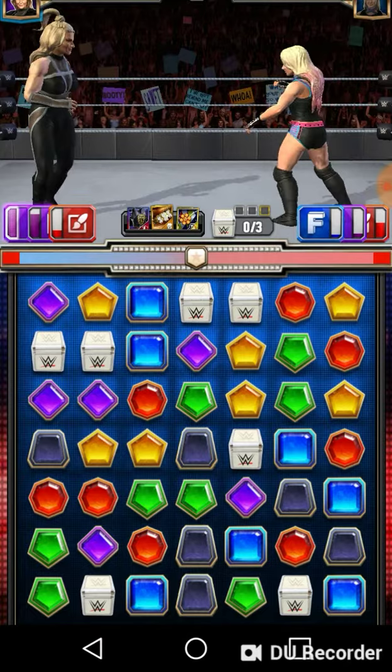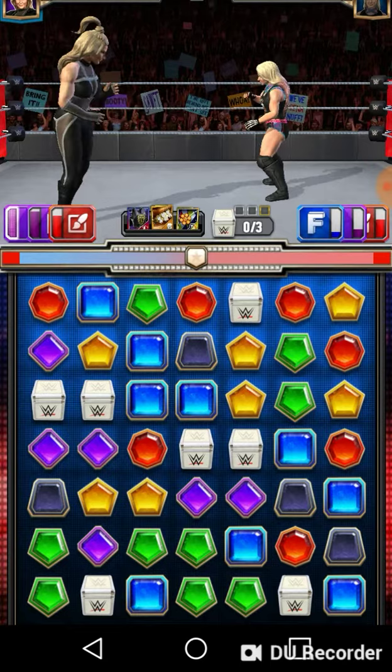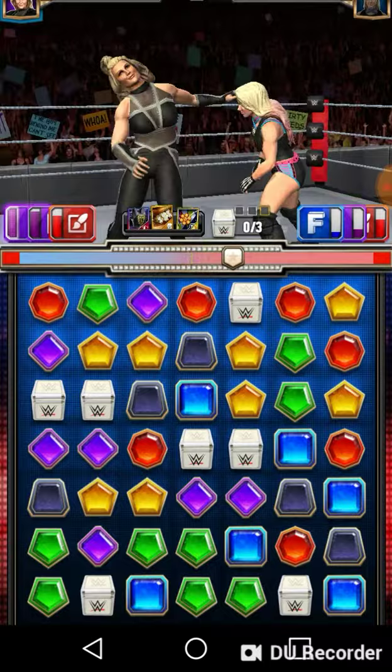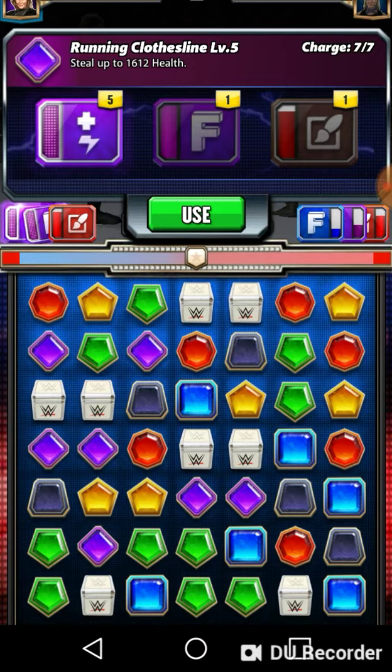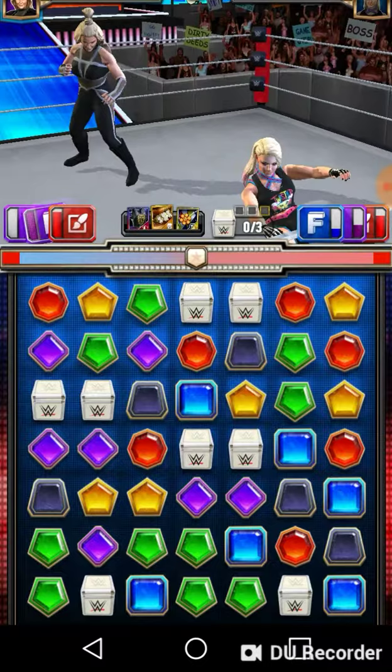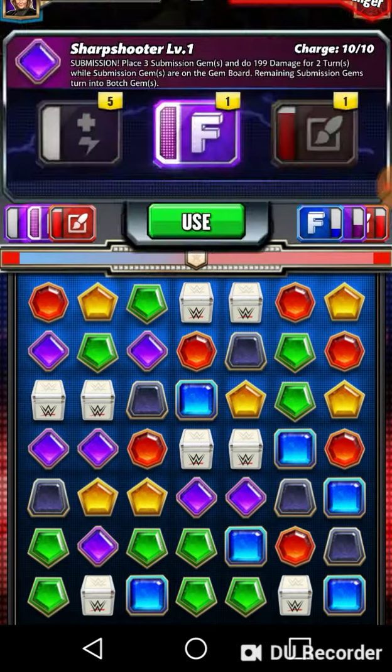No purple matches, but there's a red match — we'll take that. Still no purple matches, so let's take out her blue. Now both are open. My running clothesline steals 1,600 health; she only has 1,200, so it puts her to zero and brings my health all the way back up. The reason you want the finisher is the pin meter is right in the middle, so having the finisher set up ends the match. Now I'm at full health.